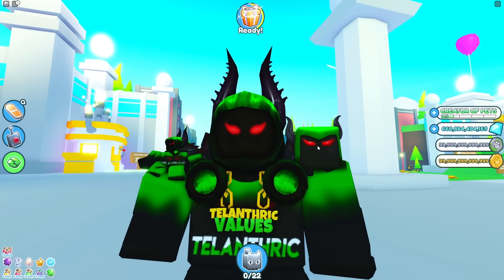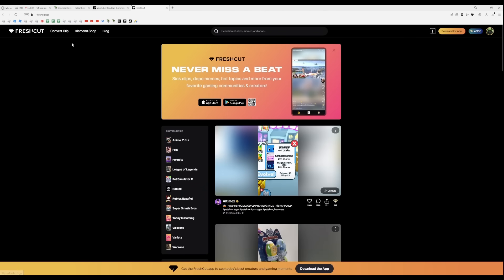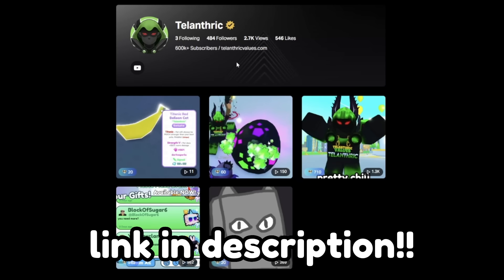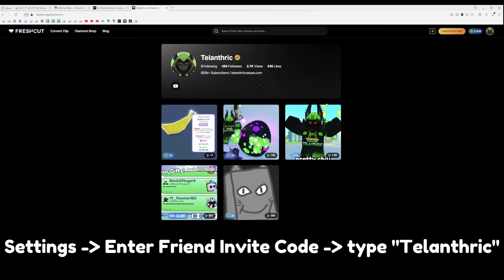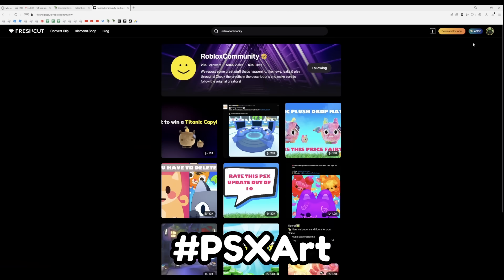Do you also want a chance to win a Titanic Capybara? I am officially sponsored by something called Fresh Cut. You guys might have heard of it — Nightfox was also sponsored by them. Link to sign up is in the description. If you already signed up on phone, go to enter for an invite code and type in Tilanthric. For the Titanic Capybara, you just gotta make a PetSim XR and use hashtag PSXR.